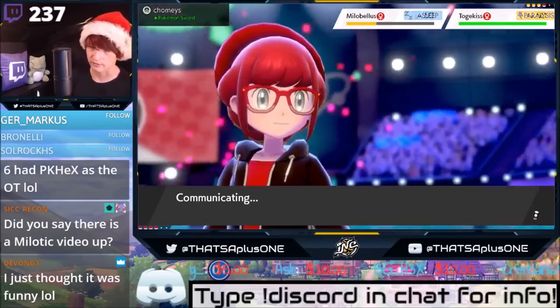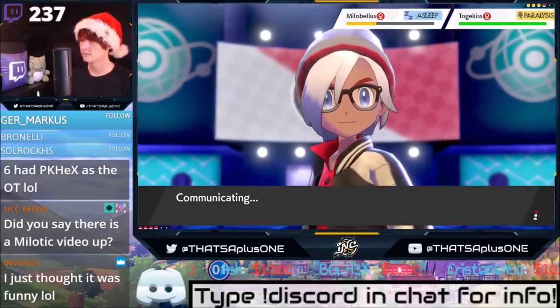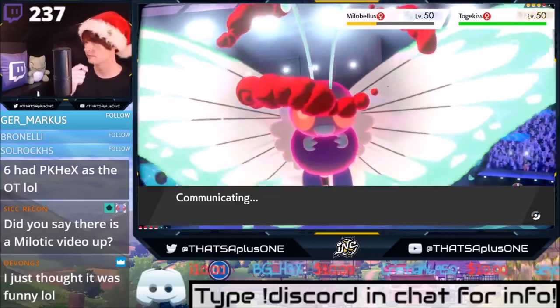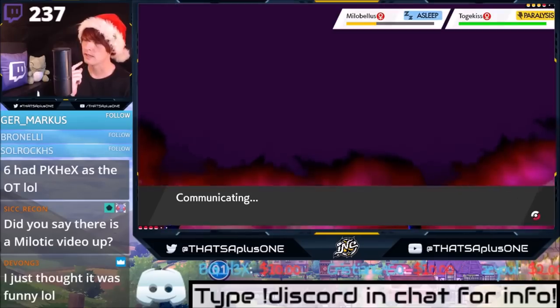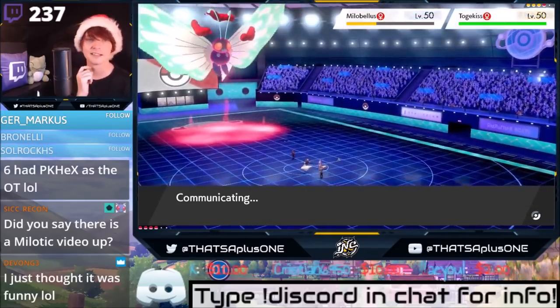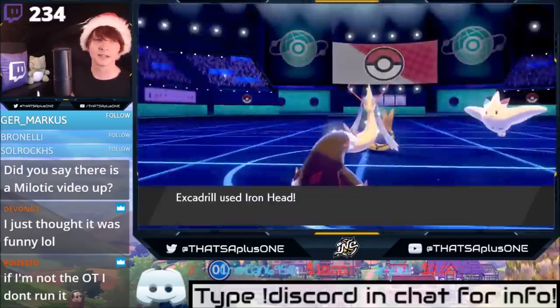I need to change the way my trainer looks — it's looked like that since the start of the game. That trainer looks pretty sick, I like the white with the red trim. I think the video is called Unbeatable Milotic Team. The team was lit. If it's not my OT, I don't run it — hey, that's smart.